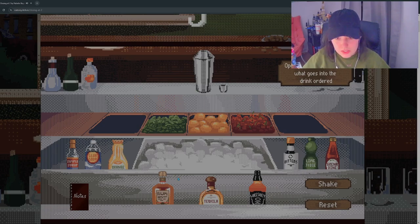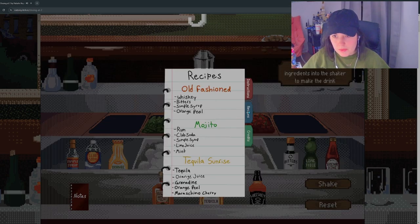What's an old-fashioned? Open your notebook to see what goes into the drink order. Recipe: Old-fashioned. Whiskey, bitters, simple syrup, orange peel. Whiskey, bitters, simple syrup, orange peel. Click and drag ingredients and then press space to shake the drink.